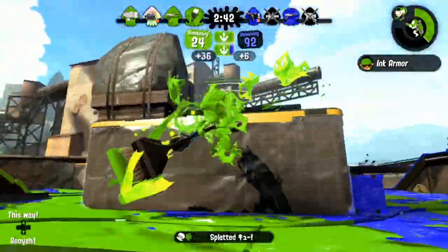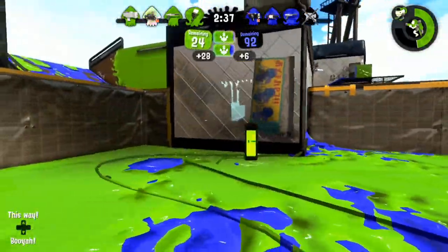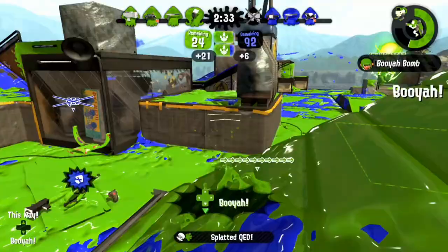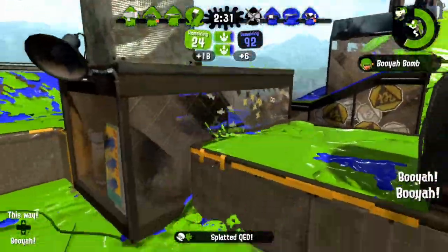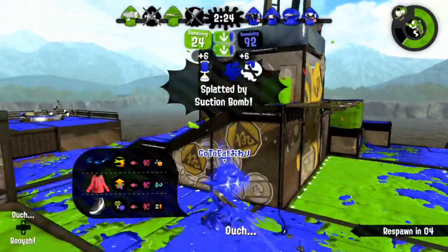I'm extra careful poking in this position since it's very open and the opponents can get a kill on me. After that, I continue to use auto-bombs to help pressure the main entry point and find a kill on the Kensa Jr. I'm maintaining my life here, which is very good, and applying pressure on the main entry point. Unfortunately, the suction bomb peeks over the ledge a tiny bit, which I didn't notice.